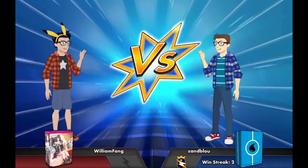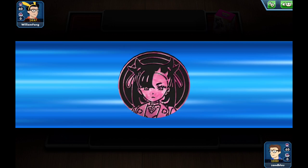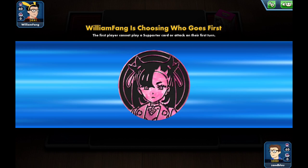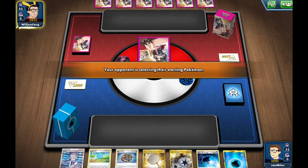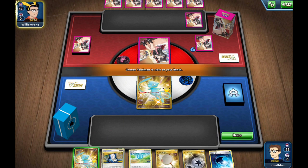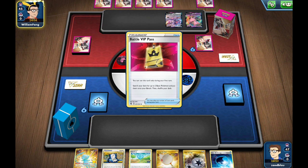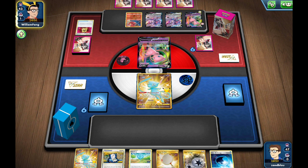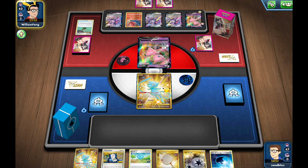Moving on to the next game — we're going to William Fang. We won the coin flip but he'll likely choose to go first, which is not great for us. We always prefer to go first with this deck. We need to get a turn-one Dracovish or this game could be over — the margin for error with this deck is exactly zero sometimes. If you miss going second, you pretty much lose.